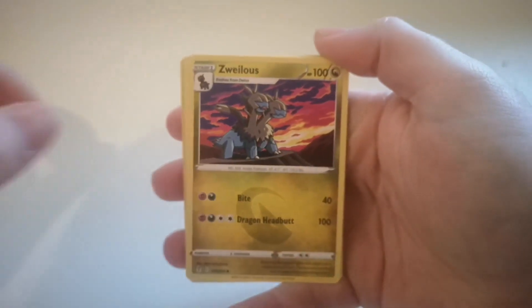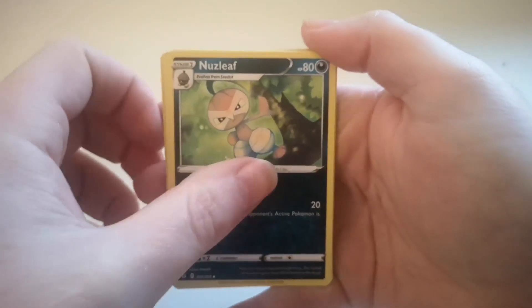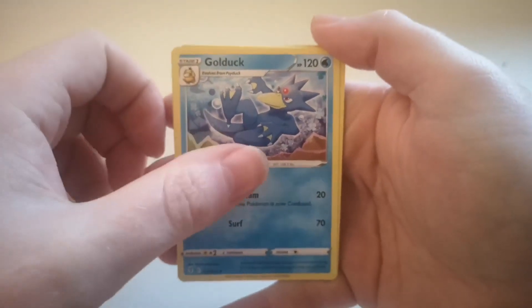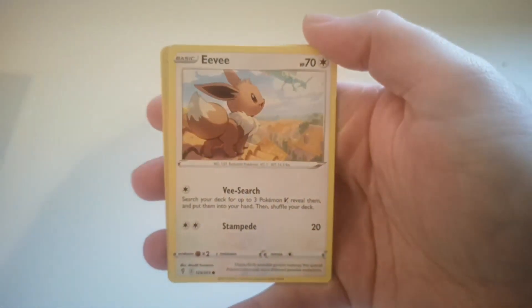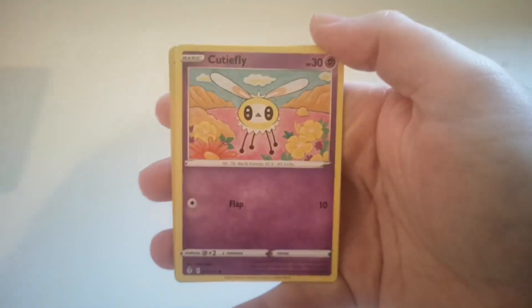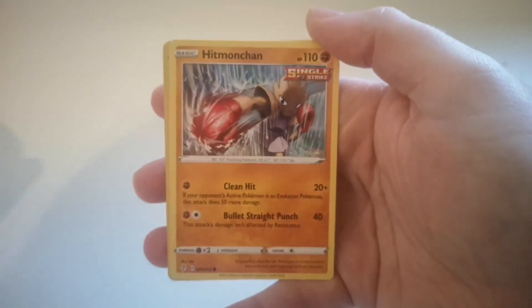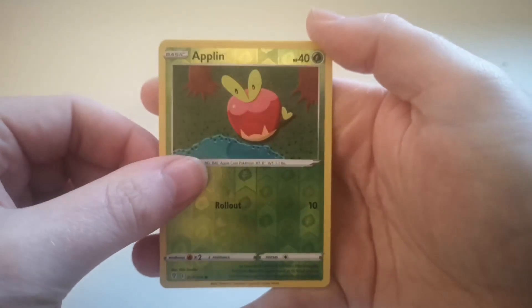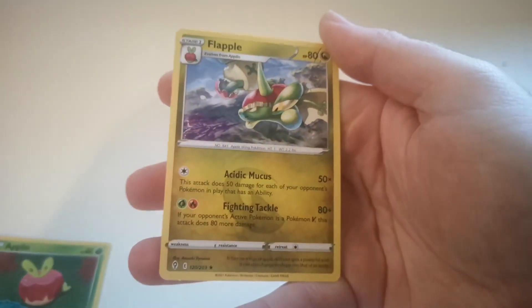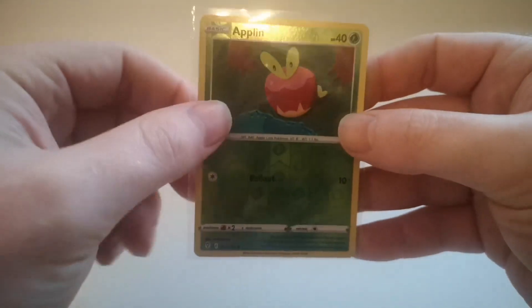Pack 2: Darkness Energy, Zuelios, Nuzleaf, Golduck, Tympole, Litleo, Litleo, Eevee, Cutiefly, Hitmonchan, a Reverse Holo Applin, and a Flapple. Just going to stick Applin inside a little case because he's a Reverse Holo. Reverse Holos, Holos, and VMAXs we're going to just keep safe.